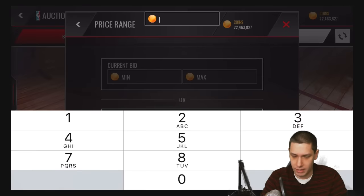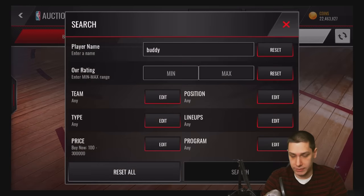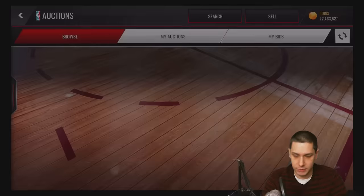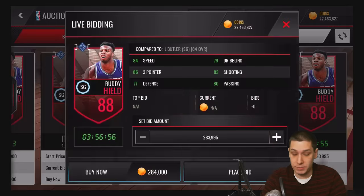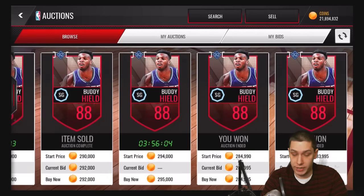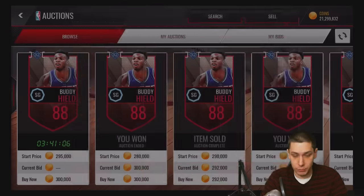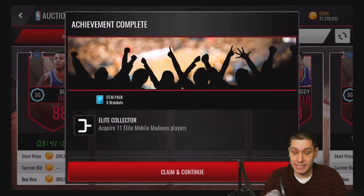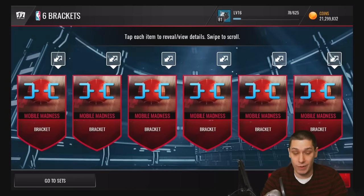We're going to search with a max of 300K — let's try and keep it under that because we saw one going for relatively cheap. We'll put on the bracket filter so we don't get a bunch of other ones. There's one for 295, 284. We're going to go ahead and purchase the three cheapest ones — these are dropping a little bit by the minute. We'll purchase one more for 300K. Right there, we unlocked an achievement for reaching 11 Elite Mobile Madness players, which is going to give us six brackets.